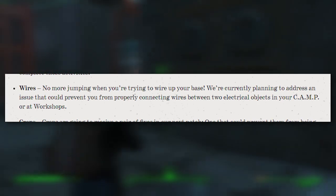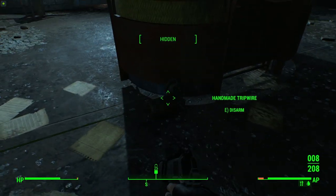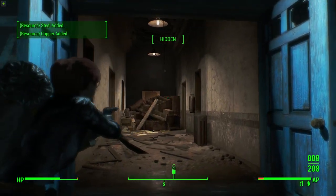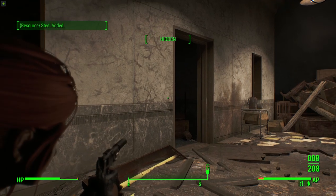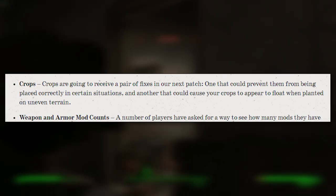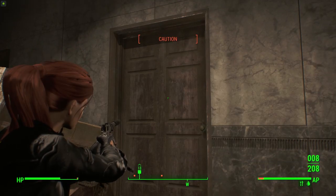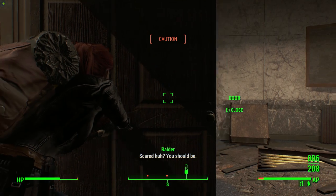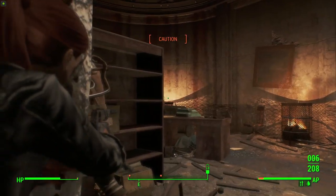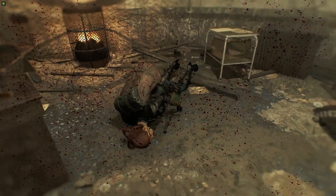And thank heavens — no more jumping on the spot when connecting wires in camp building mode. Whenever you were placing wires, your character would just start jumping on the spot, which was a real nuisance. We've seen it many times on livestream. So now when we have wires placed inside our camp, we won't jump up and down like an idiot — which is fantastic. And also: crops. Another great change to the camp system. Crops are going to receive a pair of fixes in the next patch — one that could prevent them from being placed in certain situations, and another that could cause your crops to appear as if they're floating when planted on uneven terrain. They recently fixed giant billboards from floating, so it looks like crops are getting the same treatment. Very nice — it was really immersion breaking having crops floating on giant bits of air.